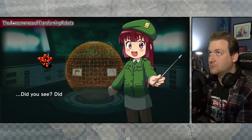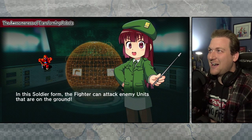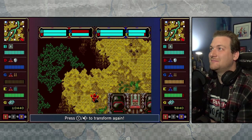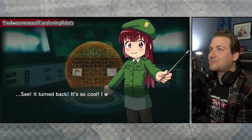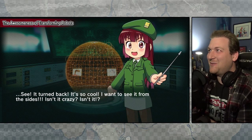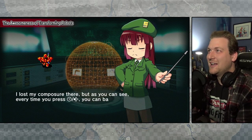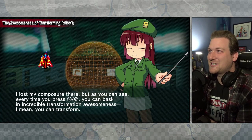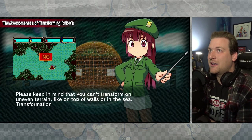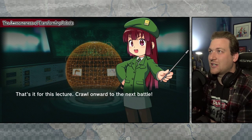Did you see that? It transformed just like that — I freaking love her! In soldier form, the fighter can attack enemy units on the ground. Let's try transforming one more time — press Y. It turned back! It's so cool. Every time you press Y you can bask in incredible transformation awesomeness. She must love Robotech and Transformers — that's all I'm saying. Please keep in mind that you can't transform on uneven terrain, like on top of walls or in the sea. Transformation requires a flat, stable surface.